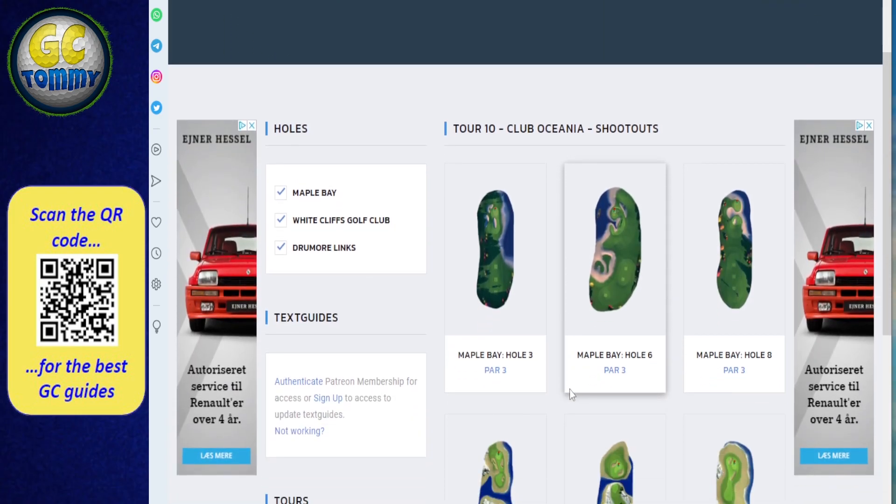We press shootouts here and scroll to click on Tour number 10 - we can see we have Maple Bay, White Cliffs Golf Club, and Drummore Links. We'll start with Maple Bay. We play from the second tee; we already made a breakdown for Maple Bay from the third tee, but we're playing almost exactly the same. Hole number three: we're bouncing on the left side more or less every time - there's a rough bump there as well, which is very interesting and that is only from the second tee.